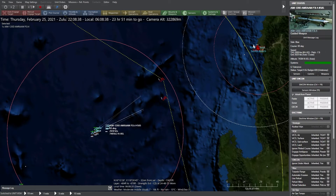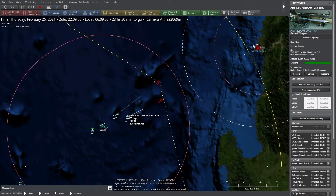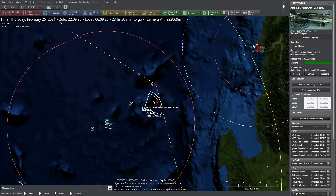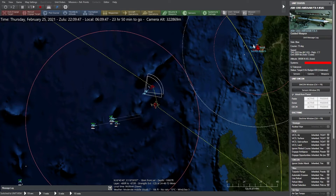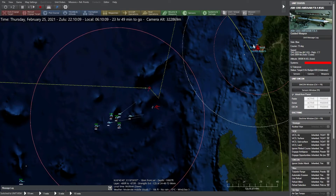Upon launch, the AMRAAMs loft and approach their targets from above, diving towards them and turning on their terminal radars for guidance, which is the white cone you see projecting forwards. The incoming aircraft are bombers, so are no threat to the Super Hornets, and because of their lack of AEW are very likely unaware of their presence.